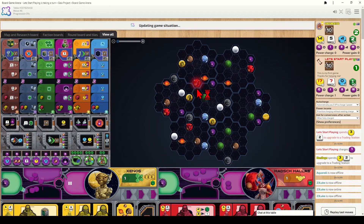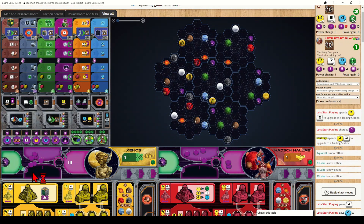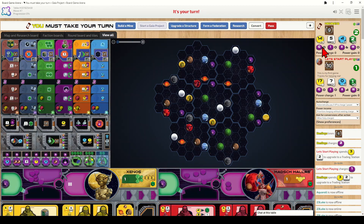Each player starts with 10 victory points, giving them some to lose at the start. When I upgrade this red building to a trading station, I get asked whether I want to spend one victory point to charge two power. If I accept, two power move from pool one into pool two. A short summary of your power pools is shown along the board — this shows the total number of power tokens in pool two.